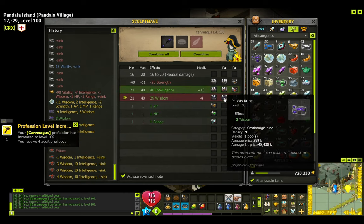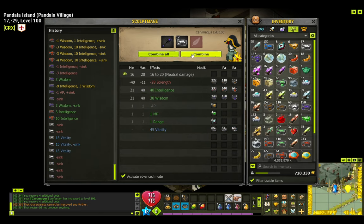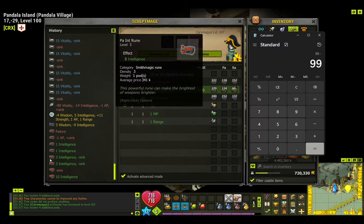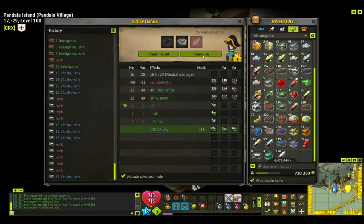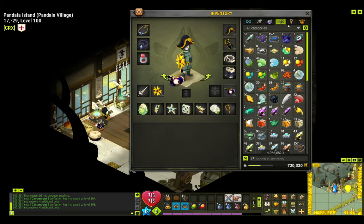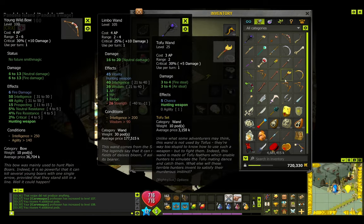Then I was maging the Ecaflip's wand, which gives AP, MP, range, and so on. The first attempt to get it perfect didn't work — I was doing calculations for vitality and completely forgot I needed to make it a hunting weapon. The second attempt failed as well. On the third attempt I finally remembered the hunting weapon rune, but it didn't enter. It finally entered with 45 vitality. Not perfect — I won't even lie — but I liked it. I'll now show you all the weapons side by side for comparison.